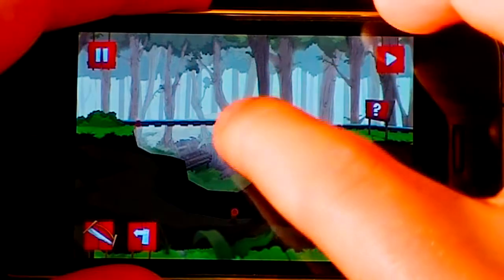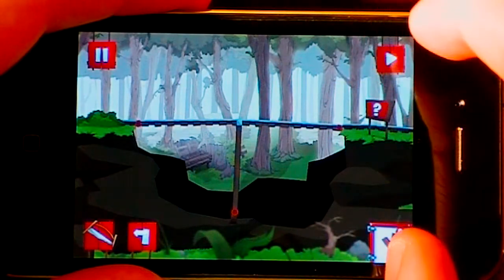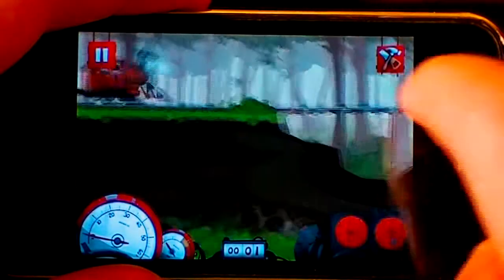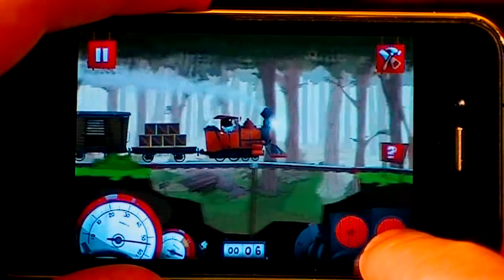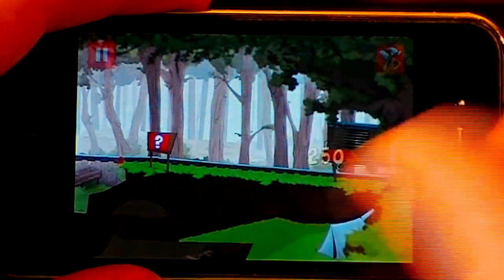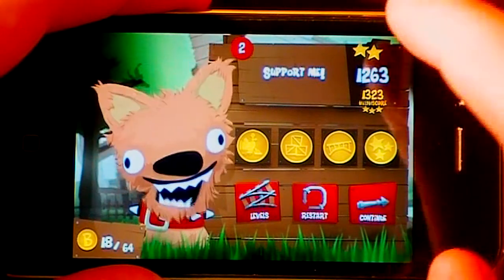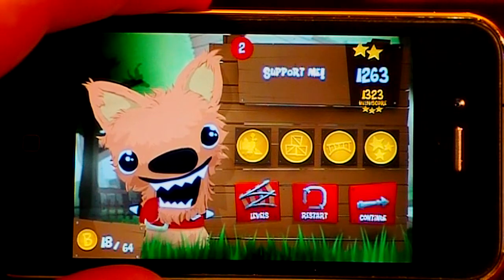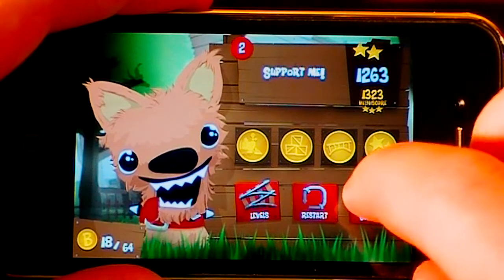Now I'm going to select one of these wooden planks. So I just completed the track there. When you finish making the bridge, or you think it's going to be stable, you press play here. And then you actually get to drive the train in this one — most games you don't, it just goes by itself. You're also getting graded on time down there below. And then once you complete the mission, you'll be graded on a three-star scale. It all depends on how many materials you used, how fast your car went, if it broke — things like that.